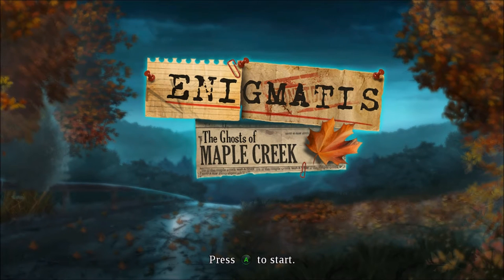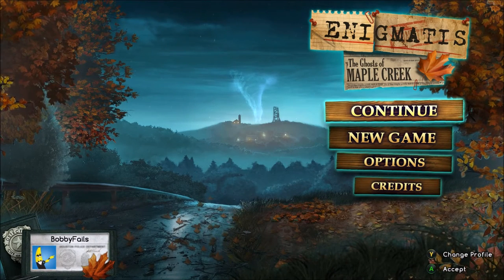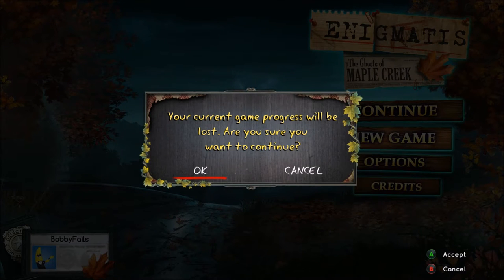Hi everyone, Bobby from Xbox Gaming Reviews. Today we're going to have a look at Enigmatis: The Ghost of Maple Creek. This game was developed and published by Artifex Mundi, with its original release on September 1st, 2011 on Android, iOS and PC. It's due for release on April 8th, and it's a puzzle point-and-click game. I'm going to start a new game right here.